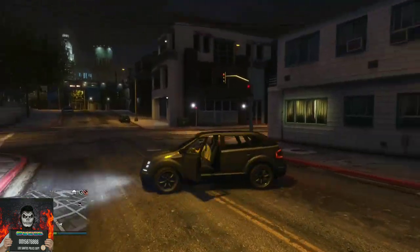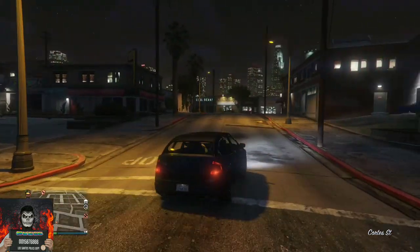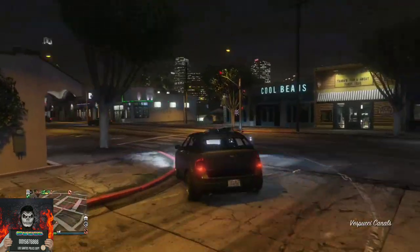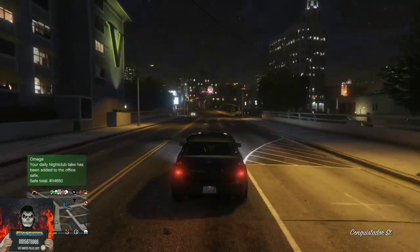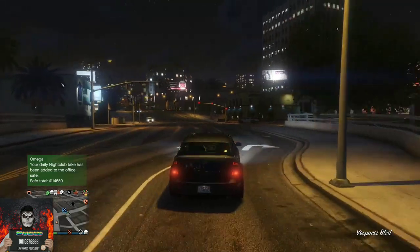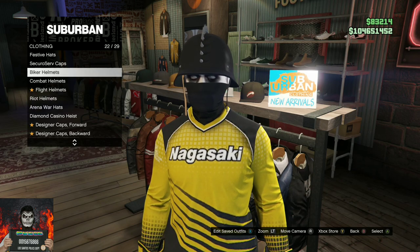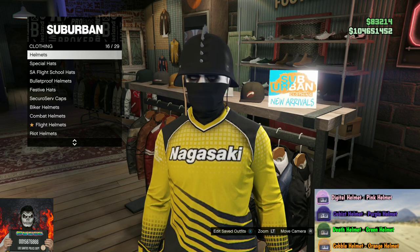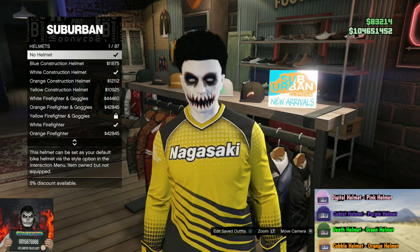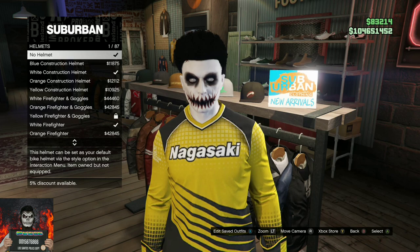First I will be showing you how to get multiple colored helmets — you can put this on your safe joggers or your regular pants, it depends on you. Make sure you have your pants or joggers ready, then steal any street vehicle or call up a personal vehicle and head over to the closest clothing store. Once you're there, go over to the hat section and then to the helmets.